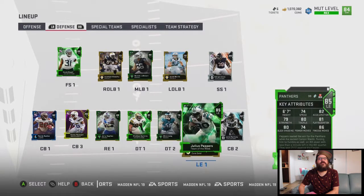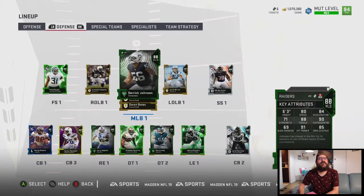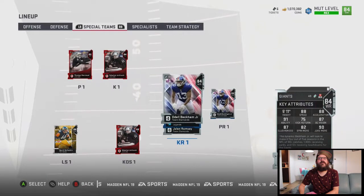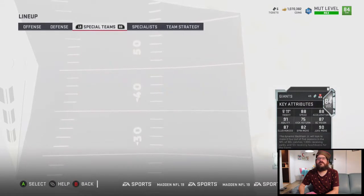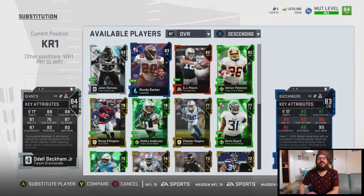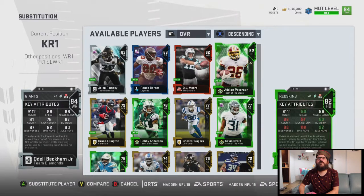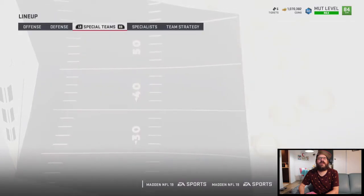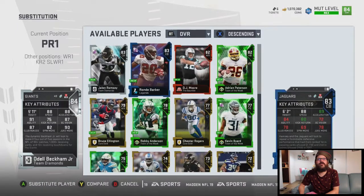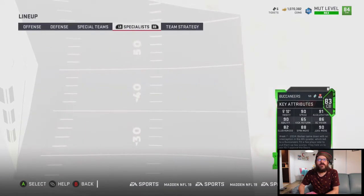Look at all those CBs. They moved him over there and put Peppers in — okay. Just one middle linebacker. I like to use the secondary a lot for my punt and kick returns, just so it doesn't tire out my running back or offensive players. Especially if they have faster speed — may as well go with them on those kick returns.